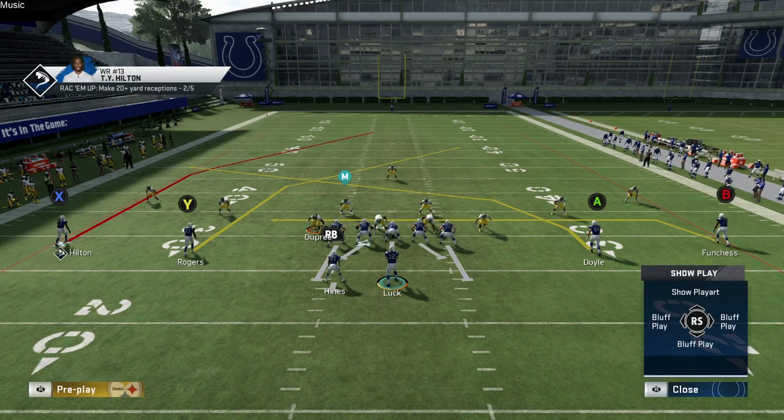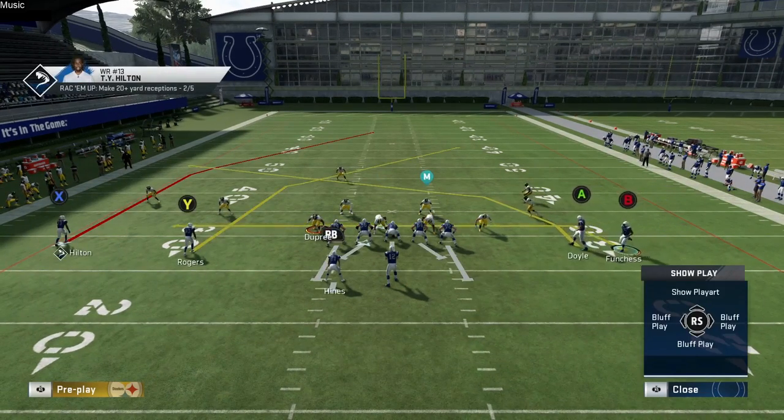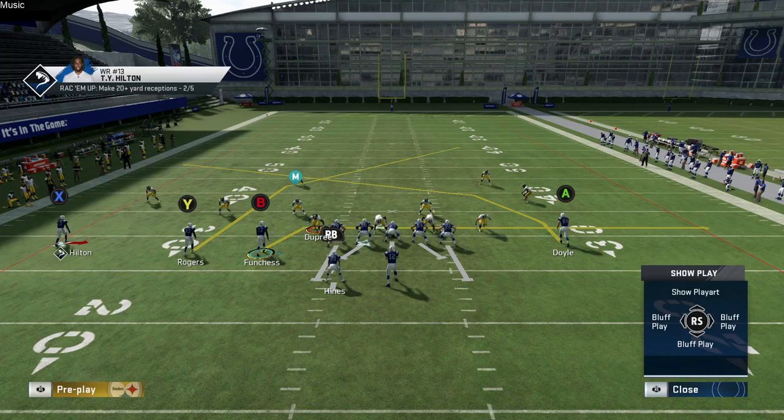It's a high-low concept. You can have a setup where you still have a high-low on the left side of the field with T.Y. Hilton as the low and Doyle working as the high. It really isolates curl-flat defenders, and you have B as a nice check down. This route combo is very good especially if your opponent is playing man coverage and your tight end has a good matchup.